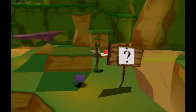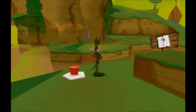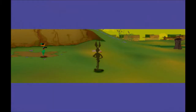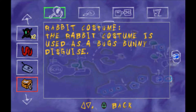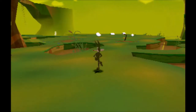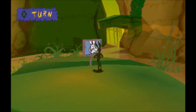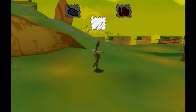So what's the item that we're going to get? Looks like another costume. It's a rabbit costume — the rabbit costume is used as a Bugs Bunny disguise. So that's where the duck season and rabbit season come into play. Now, it's important to note that you do not need to use the costume at all in this level. However, I'm going to use it just to show what happens.